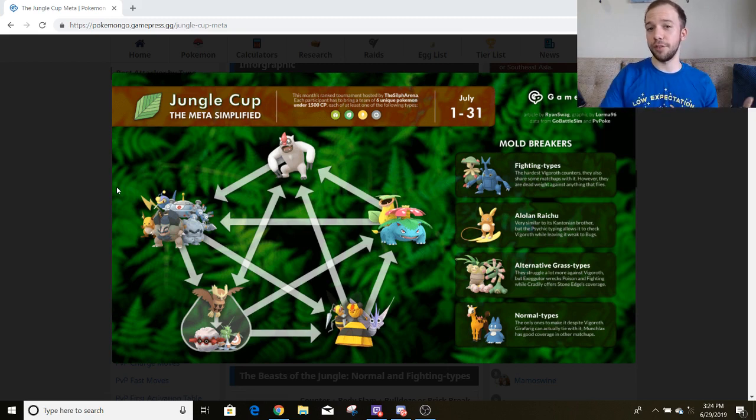And then you have the Alolan Cousin, Alolan Raichu. The Psychic subtyping does kind of hurt it a little bit when up against Bug type Pokemon using Bug type fast moves, namely Vespiquen and Forretress. But in general, Alolan Raichu is a very powerful pick because it has the best matchup overall against both Noctowl and Vigoroth. So if you lead with Alolan Raichu and they lead with either of those two Pokemon, you have the lead advantage more or less. But outside of that, Alolan Raichu does fall a little bit short compared to the other Electric type Pokemon. Overall, I think having two Electric types might be good so you can pick which one is most optimal for your opponent's composition.